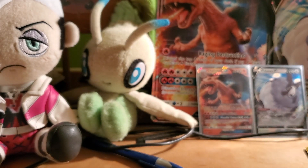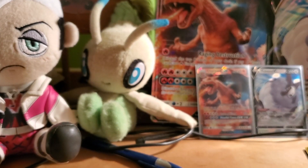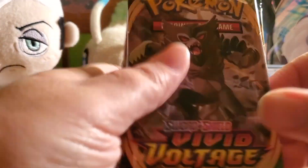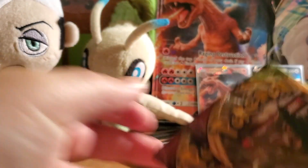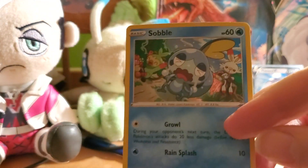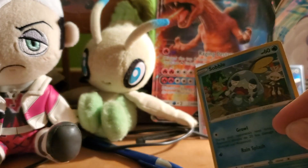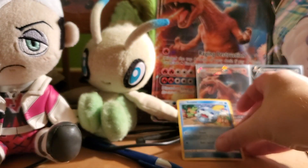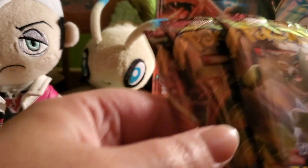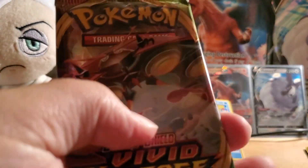Now the Vivid Voltage blister packs. You get three boosters and you also get a Promo Sobble Holo. Here is the code for this one — get it while it's hot. We're gonna get started with this pack of three — starting with Orbeetle first.